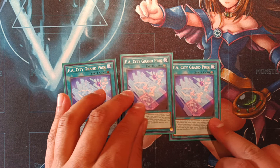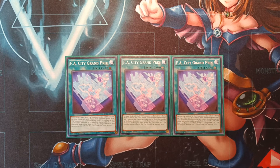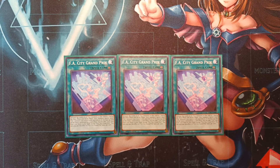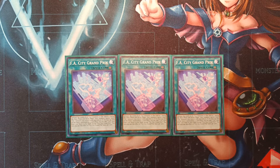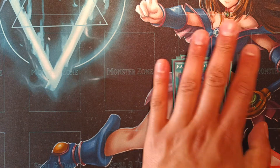For the last field spell, we max out on triple copies of FA City Grand Prix — in my opinion, hands down the best field spell FA has at its disposal. It's almost like Offroad Grand Prix and Circuit Grand Prix combined into one card: it grants FA monsters two additional levels during both the main phase and the battle phase, and it grants all FA monsters targeting protection from the opponent's card effects. While City Grand Prix is in the field zone, your opponent cannot target your FA monsters with card effects. And if this card is destroyed by a card effect, you add an FA card from the deck to your hand.